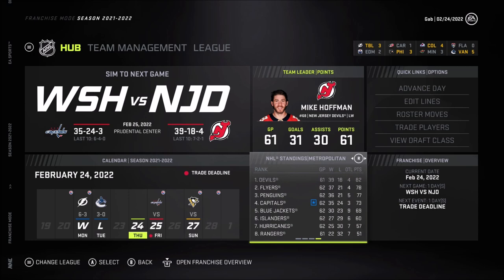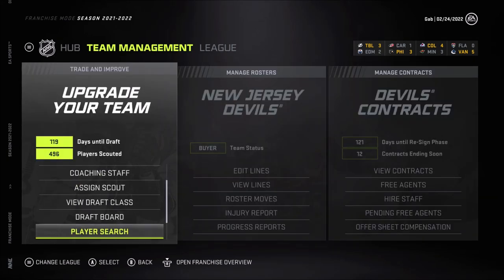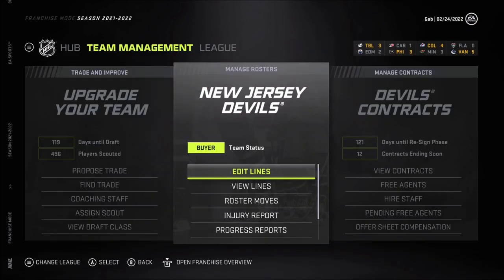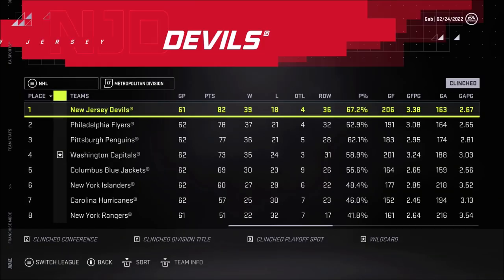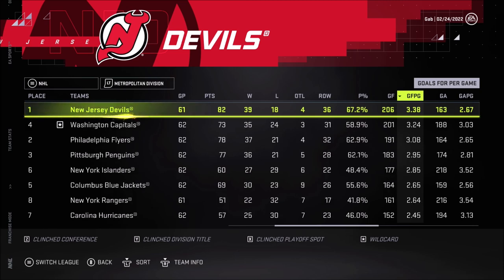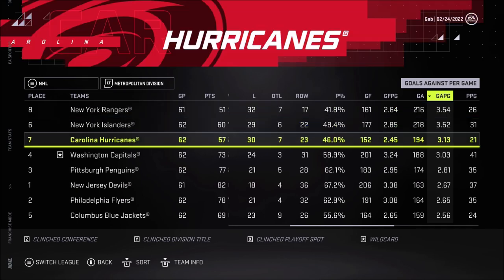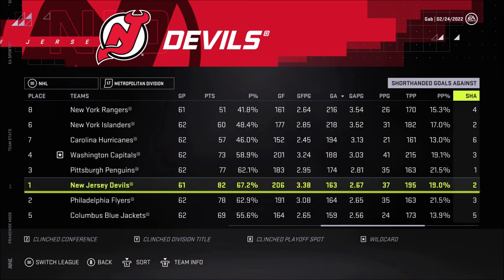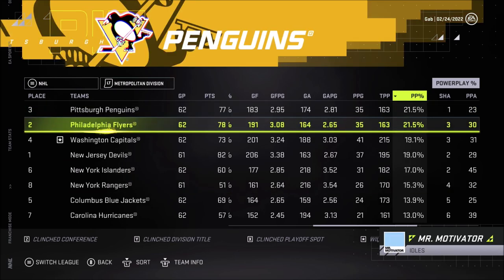Before anything at the trade deadline, I wanted to look at our trading block. I do not want to trade any of these guys. I'm actually not even sure if I want to make any trades whatsoever. We're now the best scoring team in the division — fantastic. Goals against is actually going up, we're now the third best instead of second, but still a good defensive team. Power play is trending up big time, at 19 now, up two percent. Penalty kill is still trending down at 81.3.